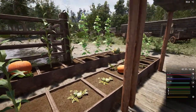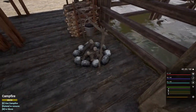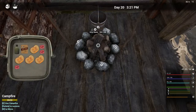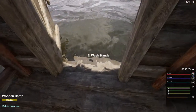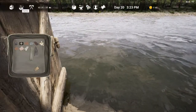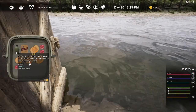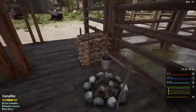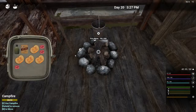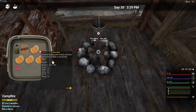We can access the water and access the container — does it actually have water in it? It does. I can actually get rid of the water I just picked up — empty it — there we go, so that should be fully empty now. Let's actually get that cooking up. I've got some meat I've acquired, so get that done.